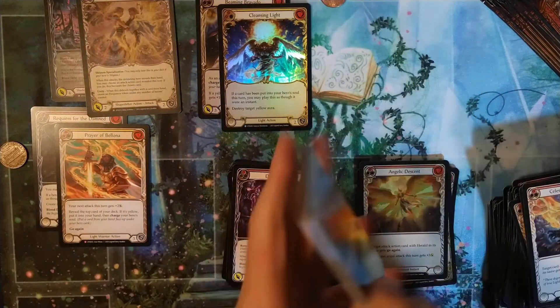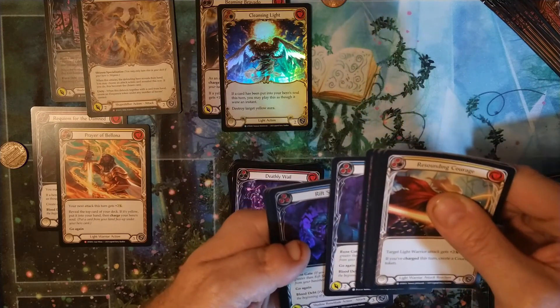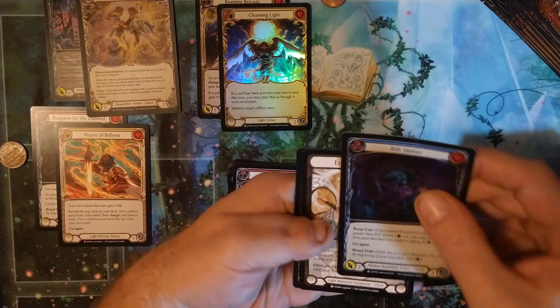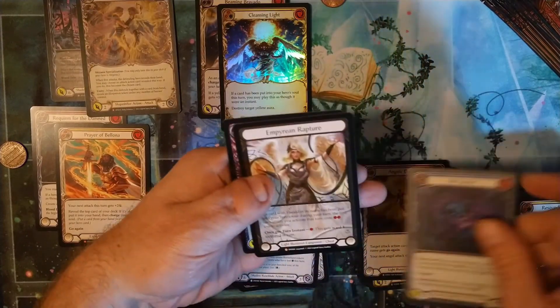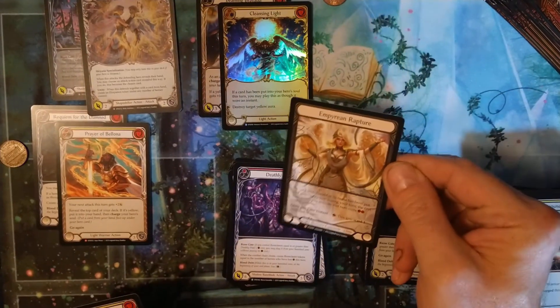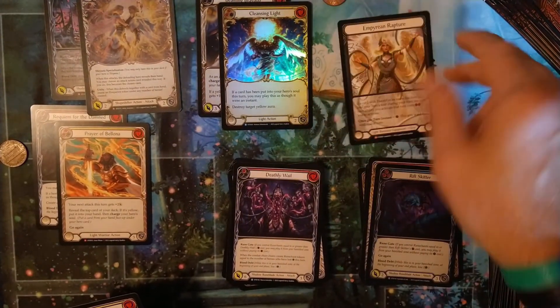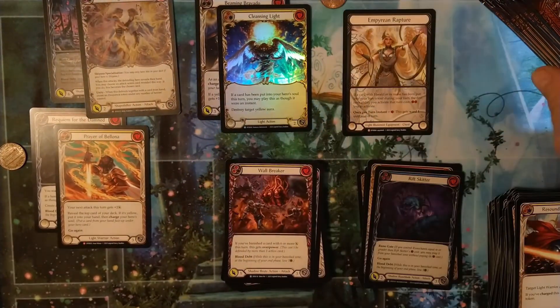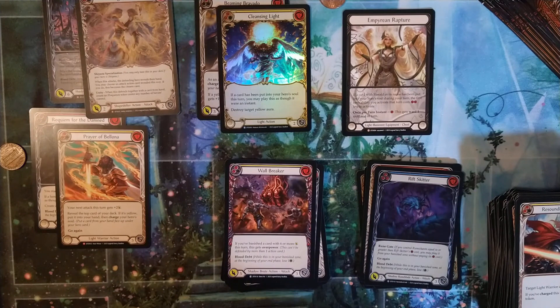I don't know much about the prices on these things or the playability — you'll know that before I will. And there is a legendary: Empyrean Rapture, cold foil. Wow, that's nice. Empyrean Rapture cold foil legendary!